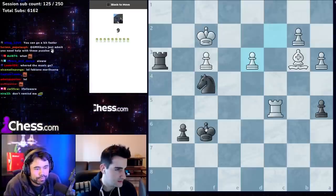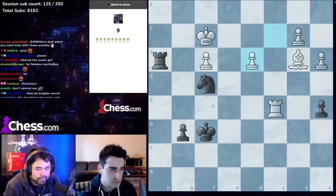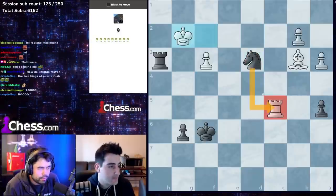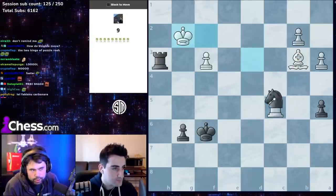Same thing here: knight xd3, take the rook on c5, bishop on b3, takes takes, then you take the bishop and you just have an extra knight.